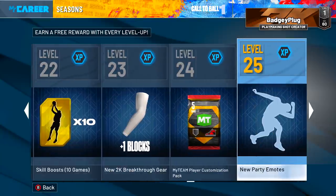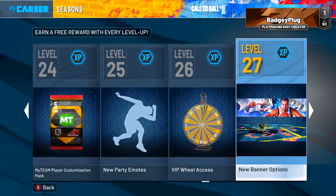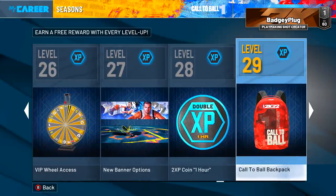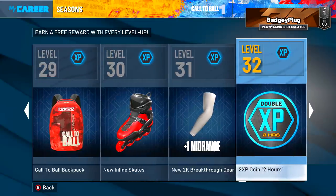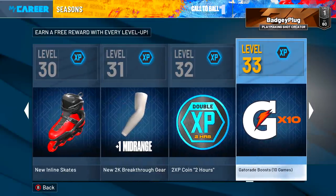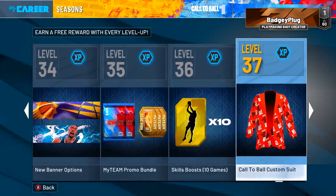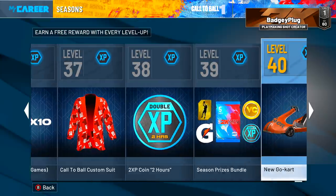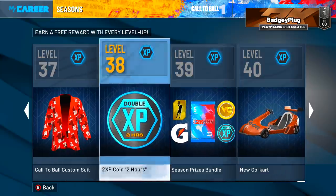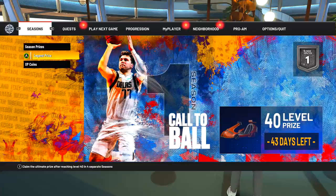That's cool. My team player customization pack, new party emotes, VIP wheel access at level 26 — okay, that's not bad, that's the first good one to be honest. New banner options, double XP for another hour, call to ball backpack, inline skates, one plus in mid range, two times XP for two hours, 10 times Gatorade, new banner options, my team promo, skill boost, call to ball custom suit, two hours of double XP again, season prizes bundle, and the go-kart. So we've seen a few of these already, but that's what it's looking like. It's whatever.